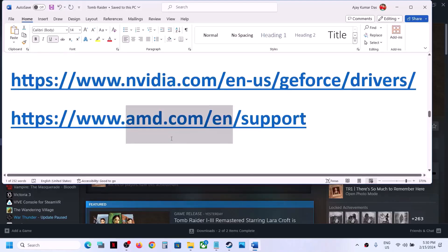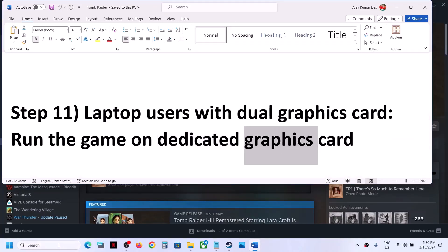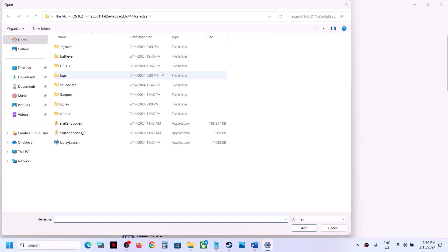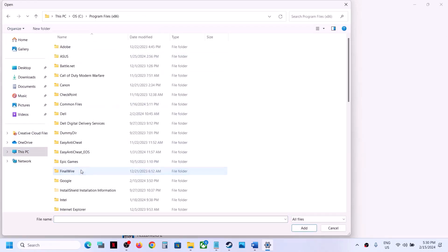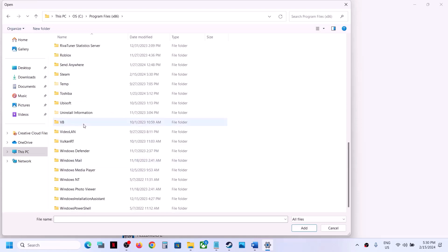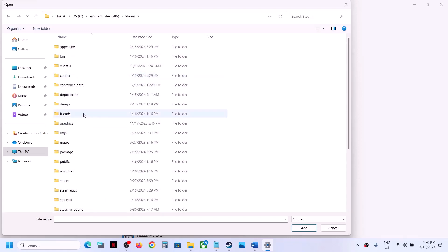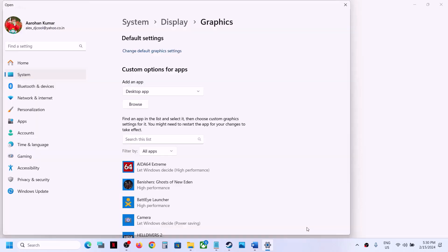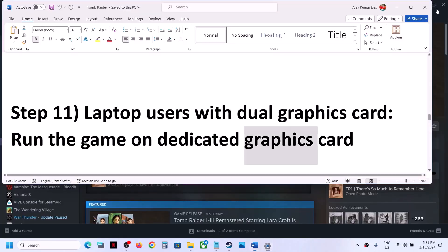This next step is for laptop users with dual graphics cards: make sure you run the game on the dedicated graphics card. Type 'Graphics settings' in the Windows search box and go to Graphics settings. Click Browse, go to the game installation folder (C drive > Program Files (x86) > Steam > steamapps > common > game folder), select the game .exe, and click Add. Once the game is added, click Options, select High performance, and click Save. Now launch the game and check.